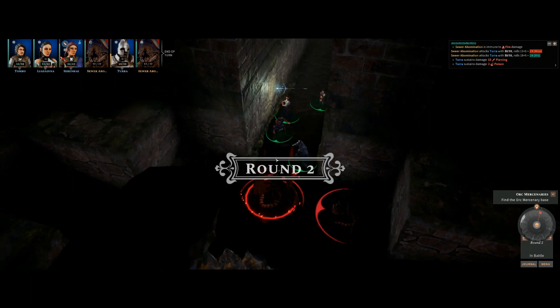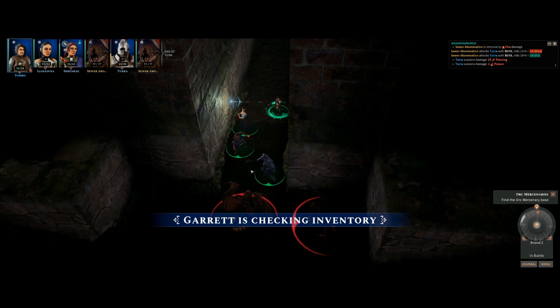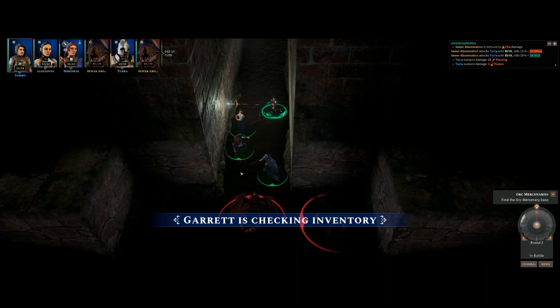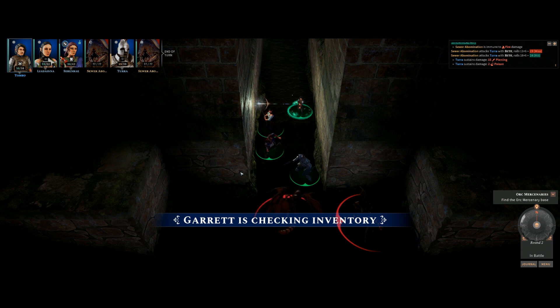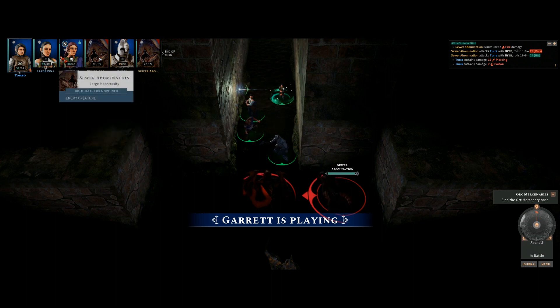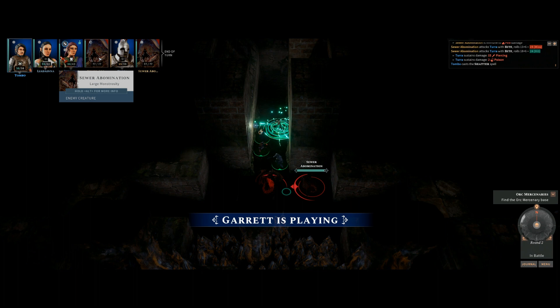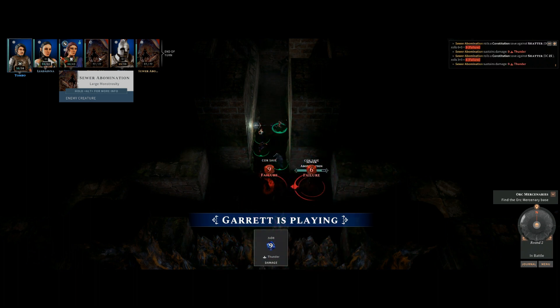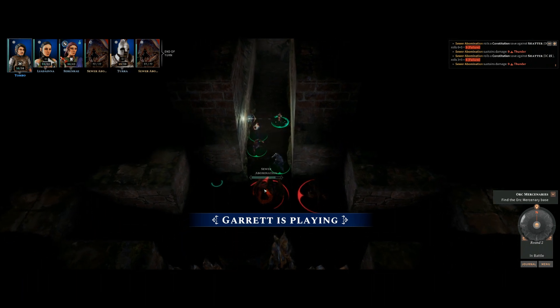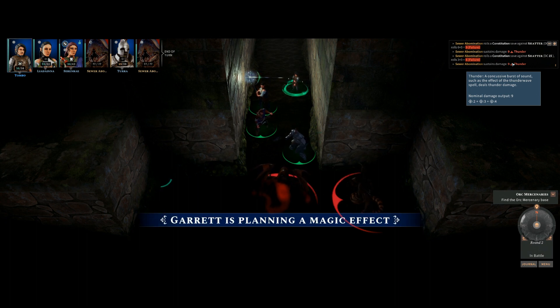The creature seems wounded by fire and cold. One player considers shock damage. They debate whether Garrett's attack is force or thunder damage — ultimately deciding it's thunder damage, which is magical like force damage. A player wryly notes that 'force damage totally isn't magical.'